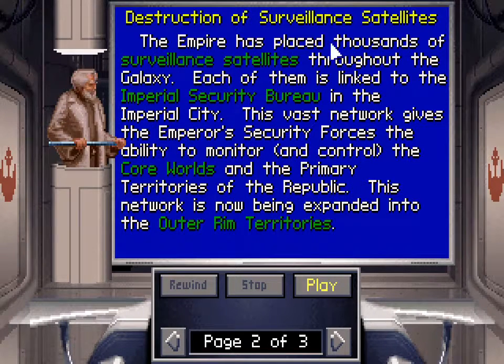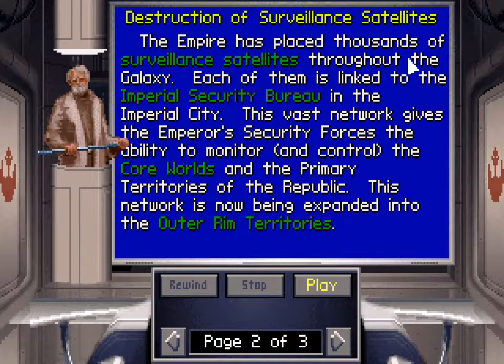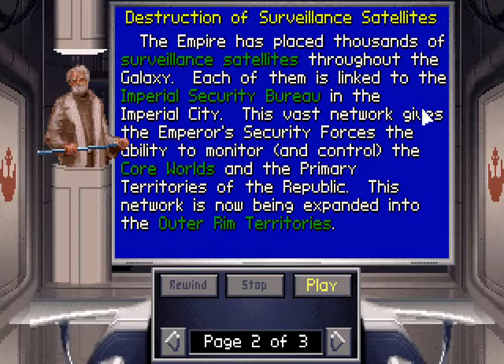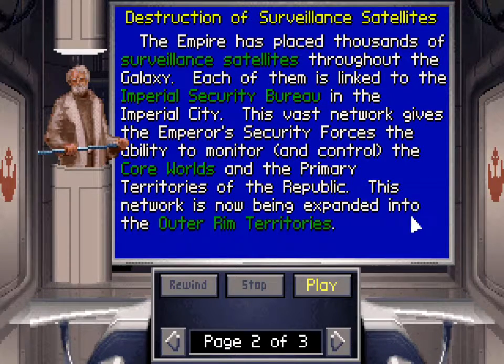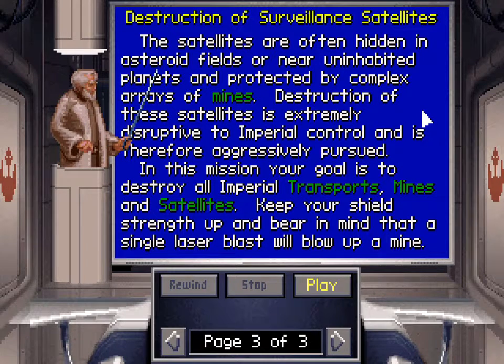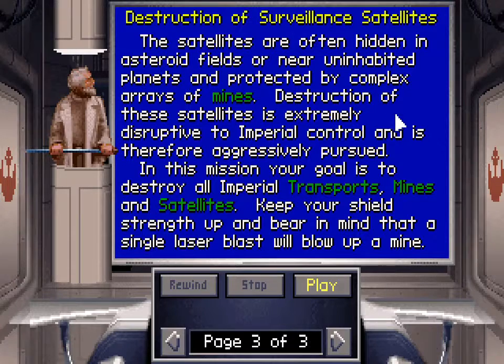Anyway, the Empire has placed thousands of surveillance satellites throughout the galaxy, each linked to the Imperial Security Bureau in the Imperial City. This vast network gives the Emperor's security forces the ability to monitor and control the core worlds and the primary territories of the Republic. This network is now being expanded into the outer rim territories; the satellites are often hidden in asteroid fields or near uninhabited planets, protected by complex arrays of mines.